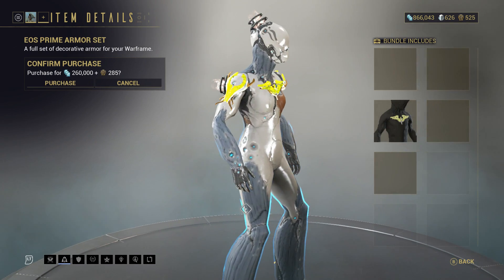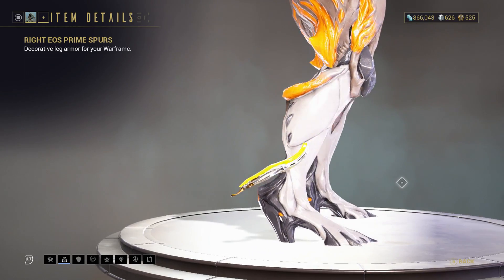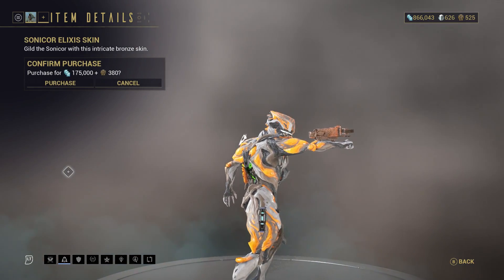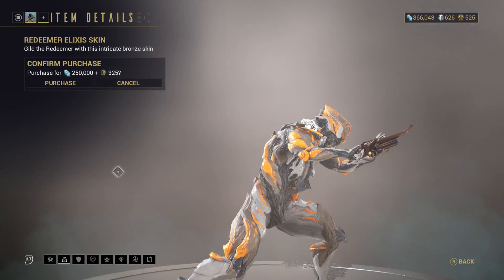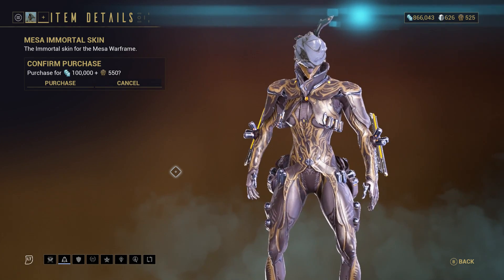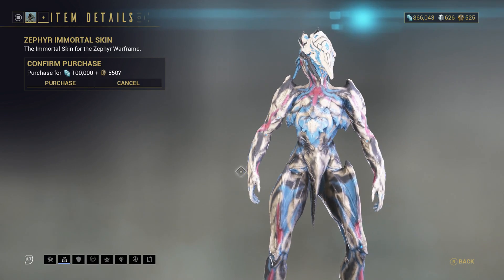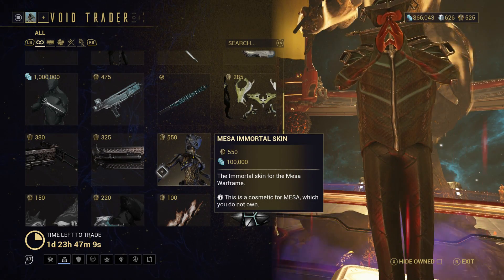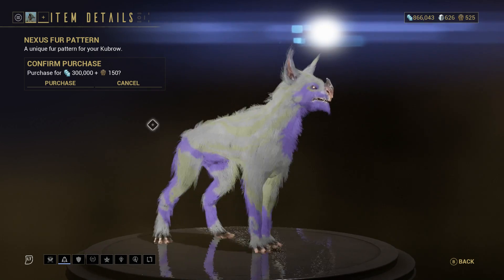There is the Eos Prime Armor set — the chest, shoulders, and spurs as well, though the relays are very laggy. There is the Sonicore Elixir skin — I still prefer the Banshee one for the Sonicore. The Redeemer Elixir skin looks really nice. There is the Mesa Immortal skin, which gives some weird colour options, but honestly her Grak skin looks much better anyway. The Zephyr Immortal skin also looks really nice. The Mesa Grak skin is a TennoGen thing, still available in the marketplace. There is the Nexus Fur Pattern for Kubrows.